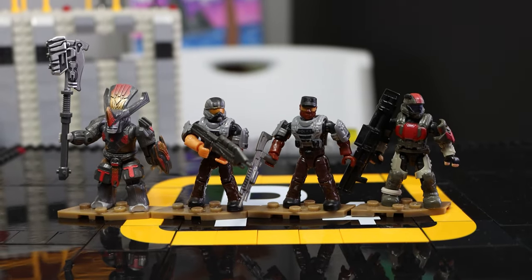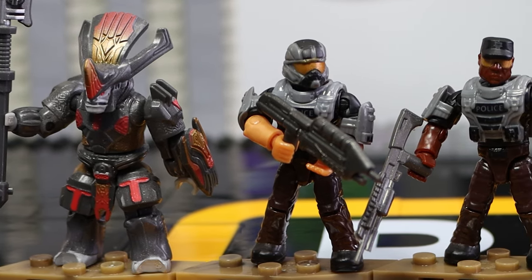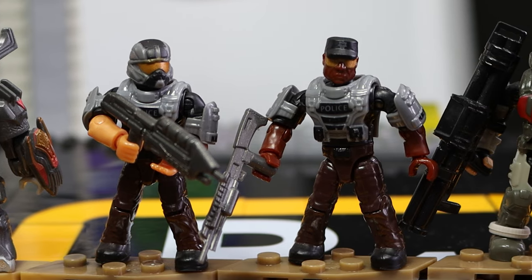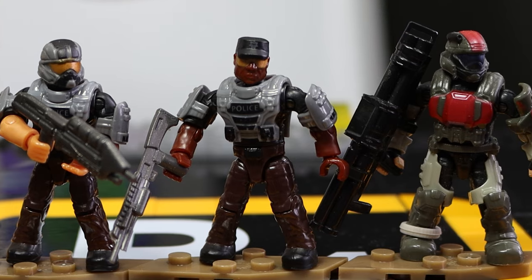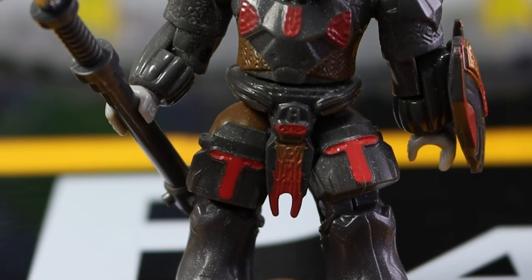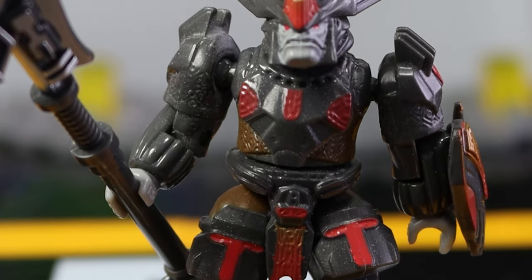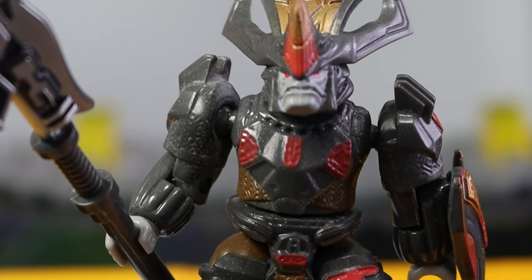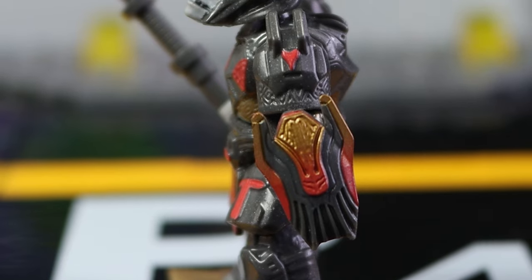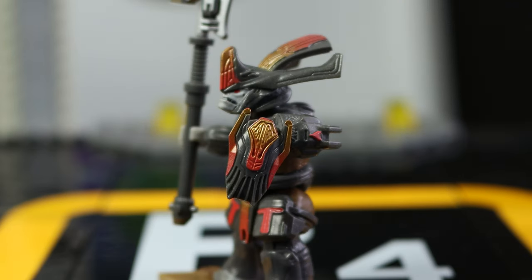The best part of any Halo Mega set is the minifigures, or at least that's how it should be. But with this set, I would rather have the Pelican than these minifigs — not that I don't like them. The Chieftain, the Pilot, the Sergeant, and Mickey all look really good. I just think we could have gotten more figures, more ODSTs, or something else. I know this is an NMPD Pelican, but we only got two NMPD people. The Chieftain is beautiful but uses the older style, so it lags behind all the other figures. Even though it has the best printing detail, it just isn't as good because of the older style. In no universe should a brute be more stumpy and smaller than a regular human soldier.